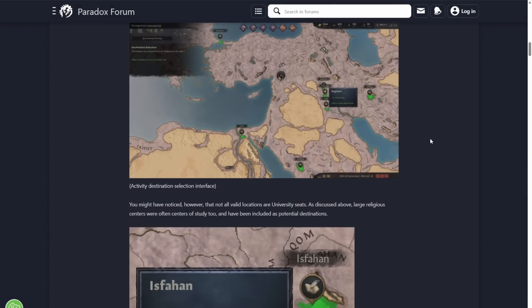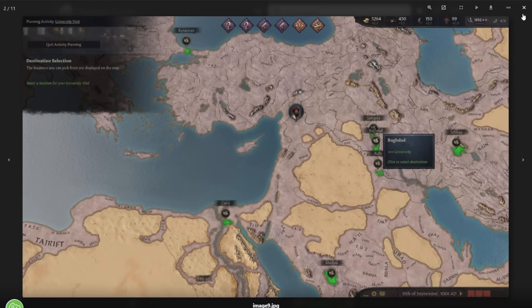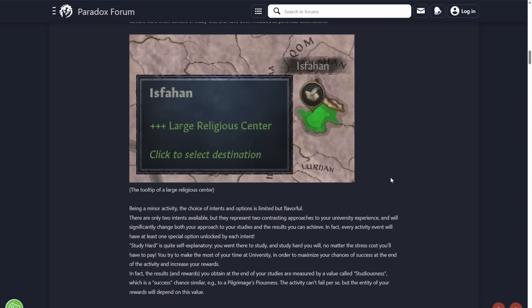You might have noticed that not all valid locations are university seats. Large religious centers were often centers of study as well, and they've been included as potential destinations. As you can see, Isfahan, Baghdad, Medina — places like that are all going to be places you can travel to that you'd think of more as religious sites. So that's pretty cool to see in the game.